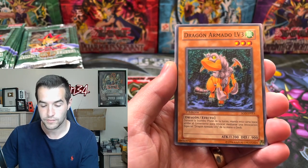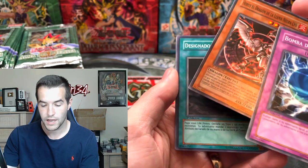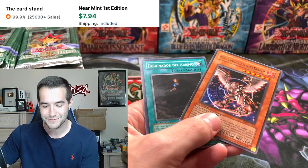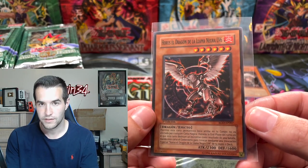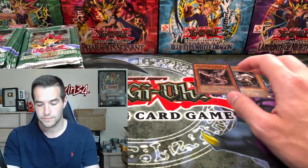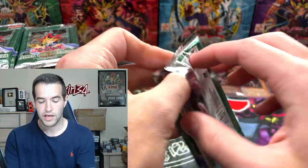We got Skull Dog Marin, Arm Dragon Level Three, Cemetery Bomb, another Rung to the Special, and Horus the Black Flame Dragon Level Six! This is a sign — we already have Horus Level Four and Level Six. This is good, this is very good.